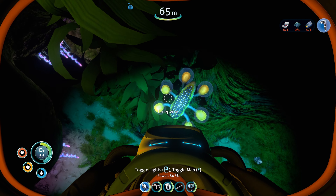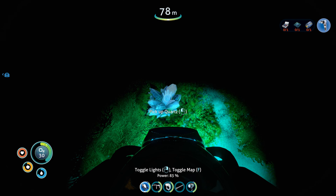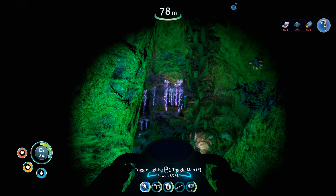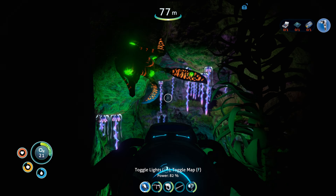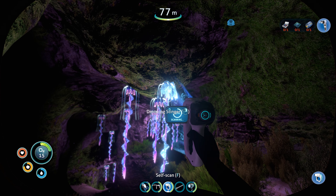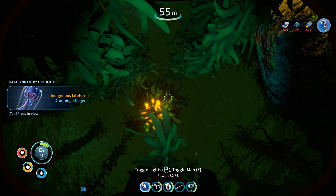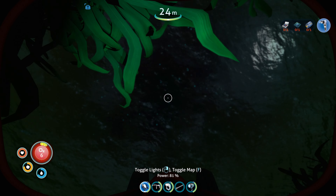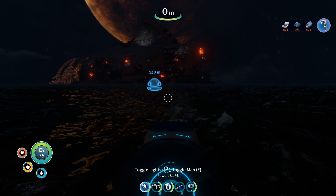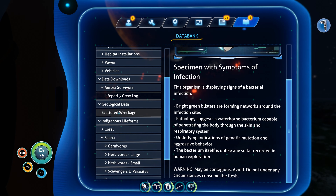And we saw something else there — specimen with symptoms of infection. This organism is displaying signs of bacterial infection. Bright green blisters are forming networks around the infection sites. Pathology suggests a waterborne bacterium capable of penetrating the body through the skin and respiratory system. Underlying indications of genetic mutation and aggressive behavior. The bacterium itself is unlike any so far recorded in human exploration. Warning — may be contagious. Avoid. Do not under any circumstances consume the flesh. So they're edible, but we shouldn't eat them.